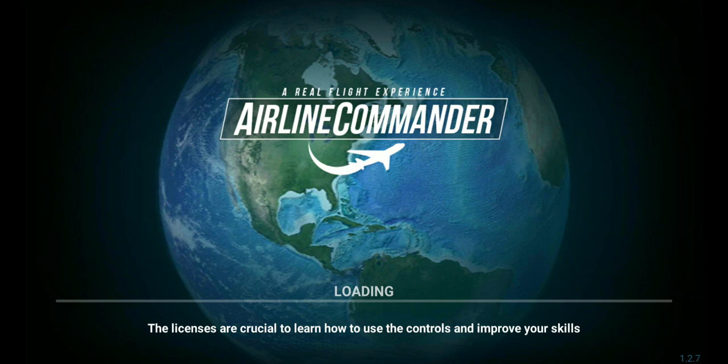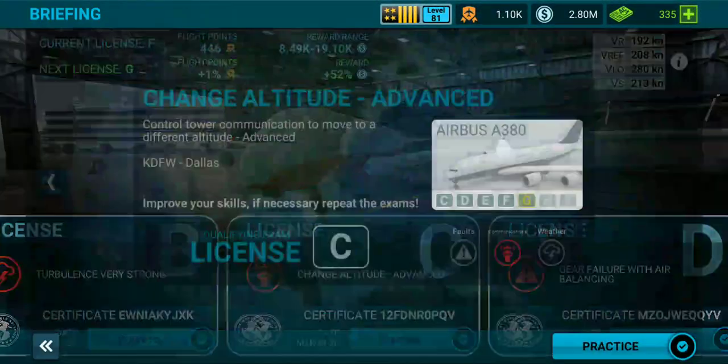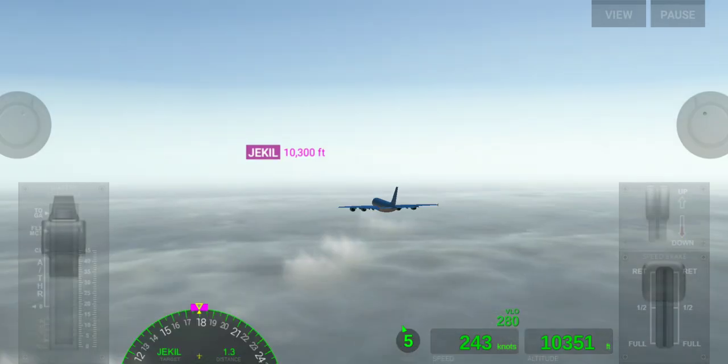Now moving to License C: change altitude, advanced. If you are liking this video then please hit the like button.